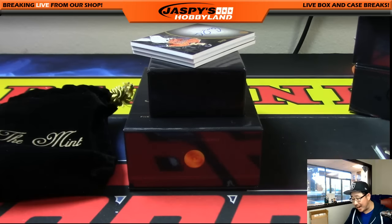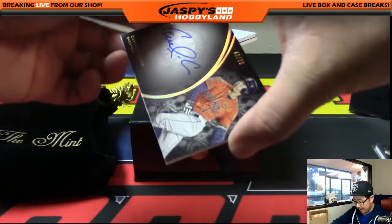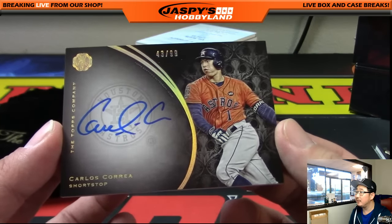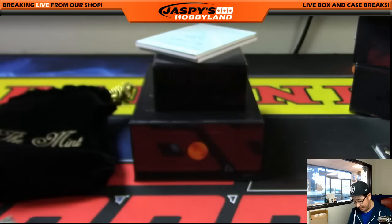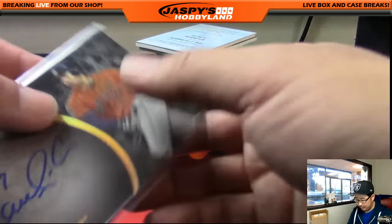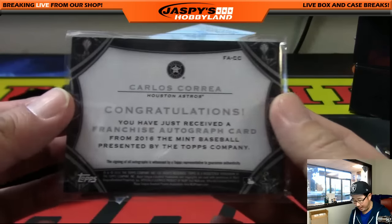Next up is Carlos Correa out of 99 — everybody has a shot at this card. And it's 43 out of 99. Beautiful on-card autograph of the Astros shortstop. Number 43 goes to Michael G. Nice one, Mike — on-card auto Carlos Correa, very nice.